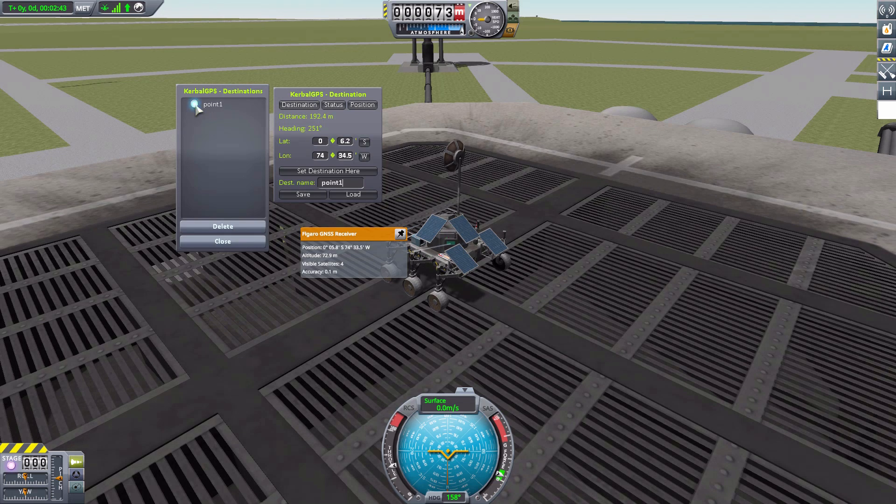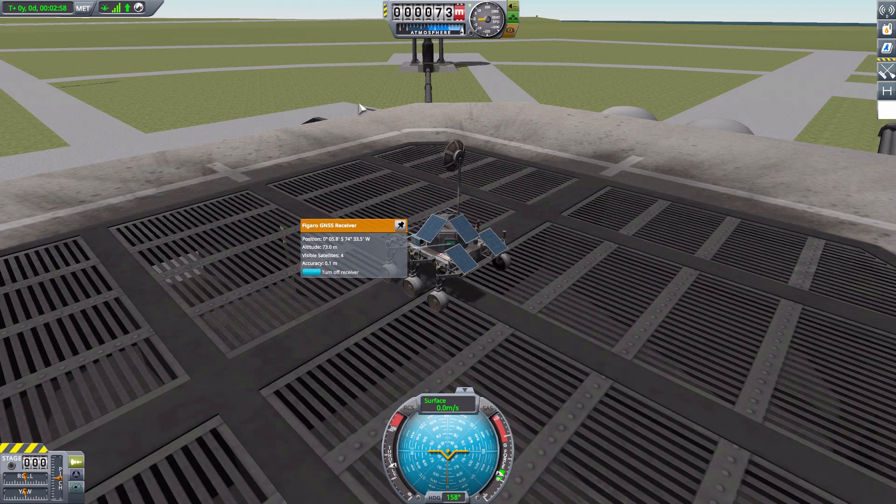You just click on which thing you need to find, it loads the destination, and you can navigate to it. You can also delete entries from the list. My one problem: if you hit Close, the whole UI goes away.